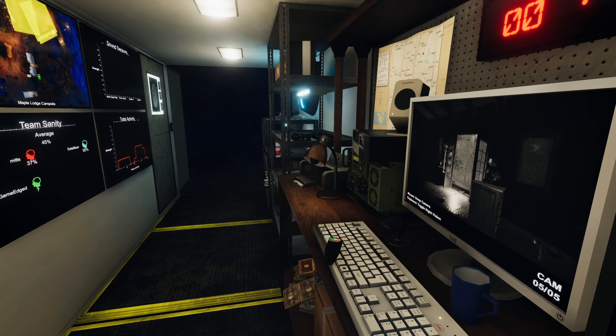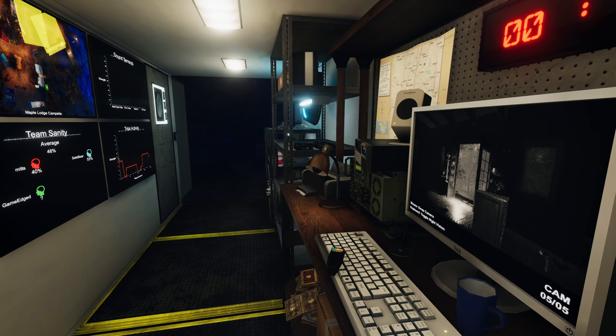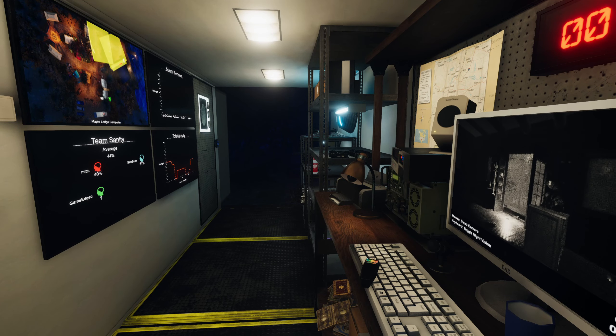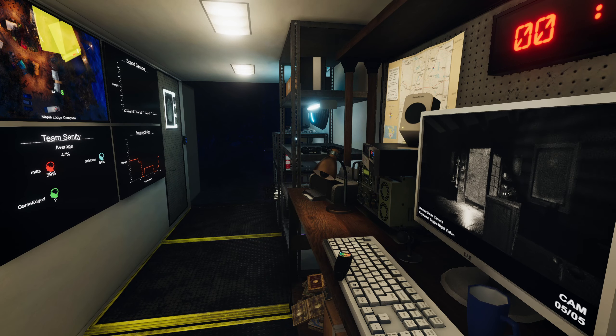It's a Wraith, Phantom, or Yokai. We need fingerprints, EMF, or ghost orb. It's not working. Gigi, we need fingerprints, EMF, or ghost orb. If you shut those doors, get yourself somewhere safe, wait till they open, and then go and check the doors again.